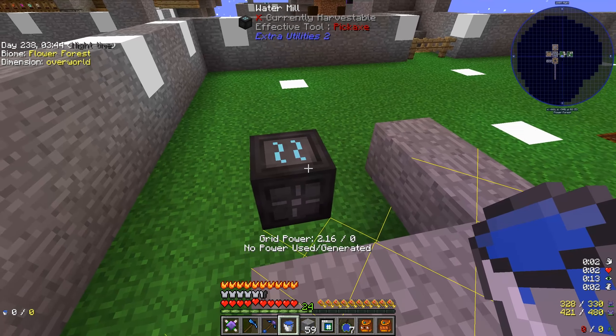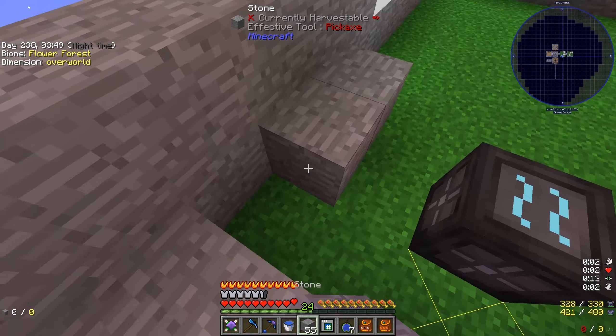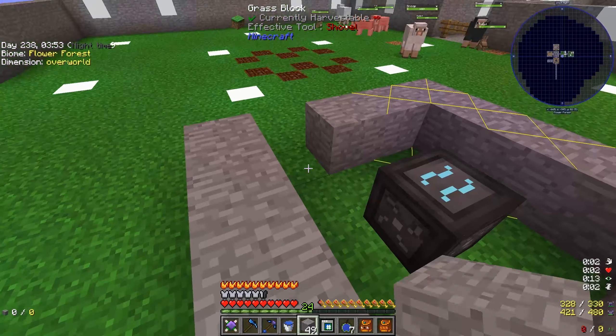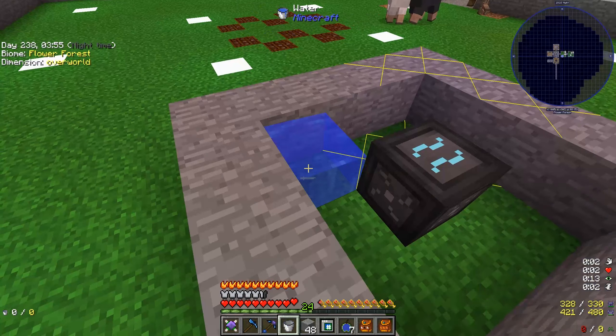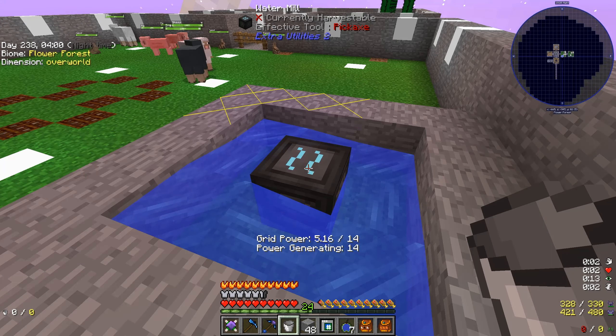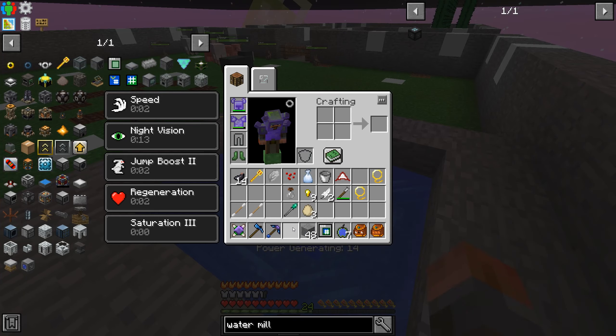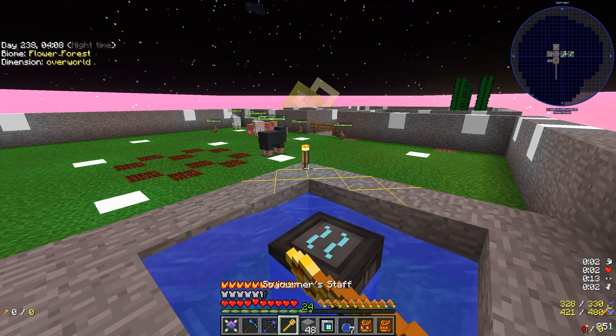What we actually want is water to flow past the flat sides of the mill. We'll go ahead and surround it — it needs to be bigger than this to get running, but you'll get the idea. Water flowing past all four sides and it's generating power. Specifically, it's generating 14 power. It's not quite good enough long term, but on a short term basis, cool.